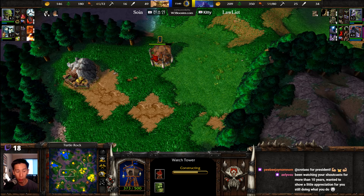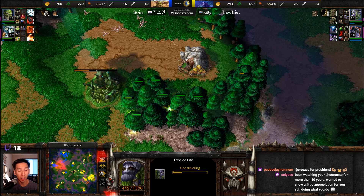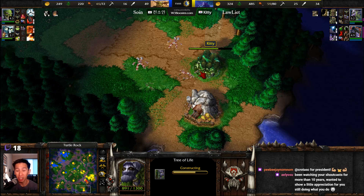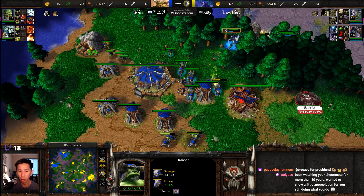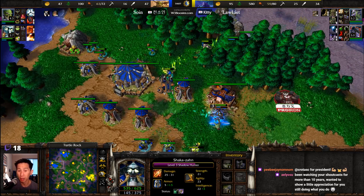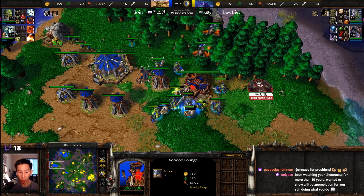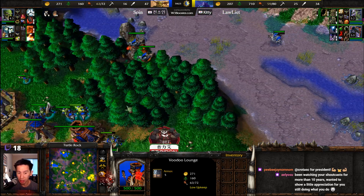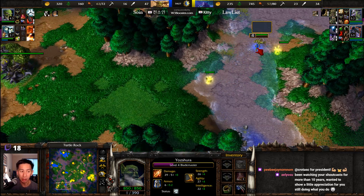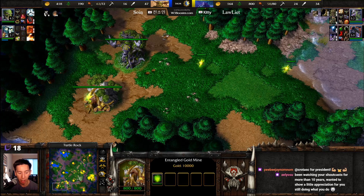A new watch tower and a new expo being set up by So.in. We may be going into a full moon-style game as LawLiet sets up another secret base. Lots of Trees of Life, lots of gold mines on this map — plenty of places to expo. The Demolisher was shut down rather than going around the other way, just trying to clear a path through the back position for faster movement between bases. Blade Master slicing and dicing his way through a handful of wisps as this entangled gold mine is completed. LawLiet is reaching full saturation once more.